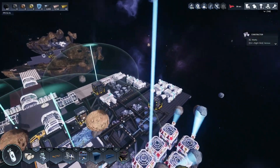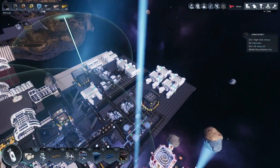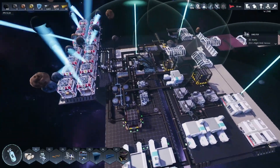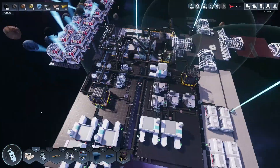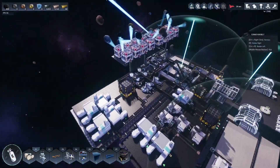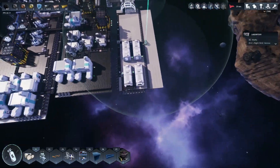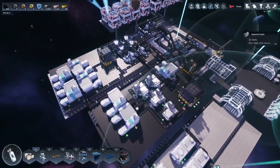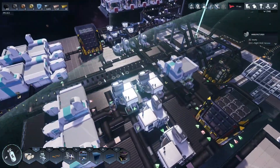Welcome back to another episode of Astro Colony. Today we're talking about astronauts — we're at the point in the game where we need to add astronauts to our space station in order to progress in the technology tree, because we need to get some astronaut-based science. We have all the materials automated, so let's get some astronauts on board.